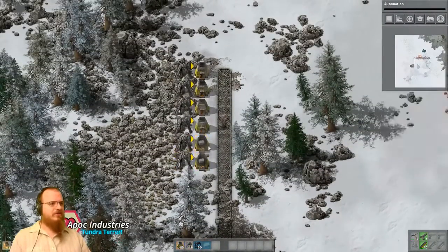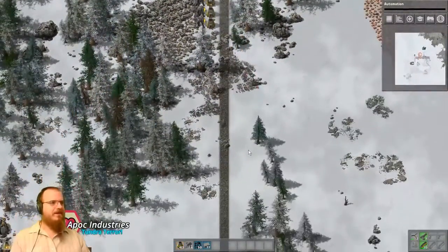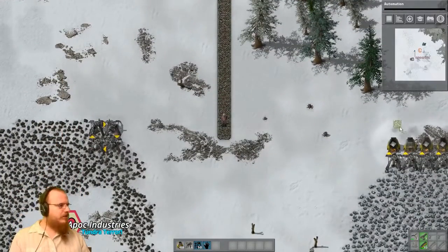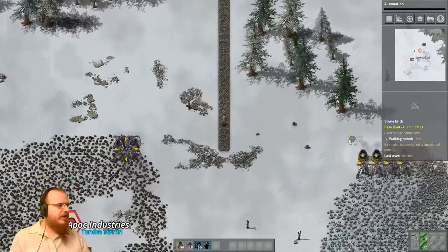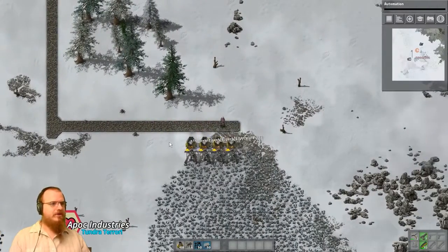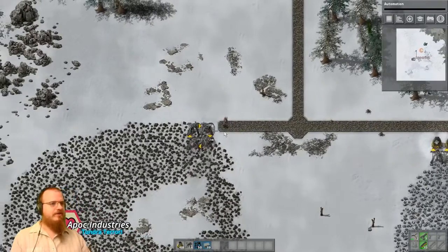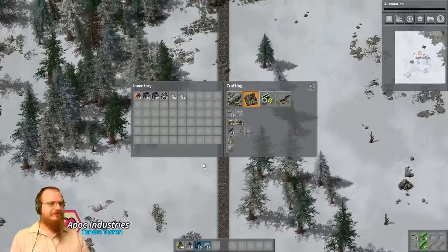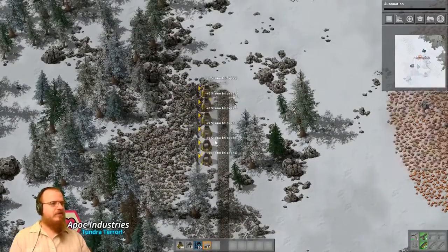It's not just because you actually do walk faster on a path — it's also because you walk a lot slower on the snow. So we want to bring this path over here, and we'll bring it like this. Here we go — now we have easy access to our iron, and now we have easy access to our coal. Wonderful. Now we're going to make sure that all these things are stocked up with coal.